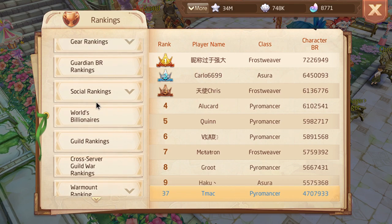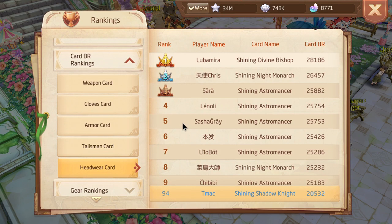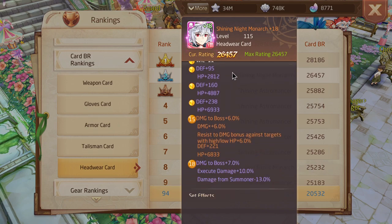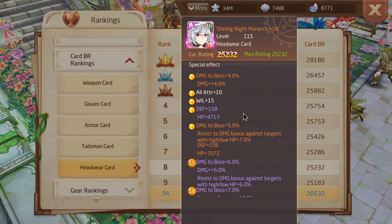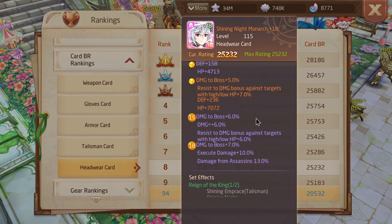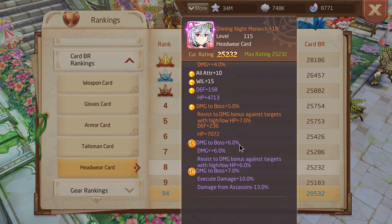Looking at card rankings — headwear cards — starting off at number one we've got Shining Knight Monarch. As of right now this is the strongest card in the game, by far, no comparison. Nothing comes close to this. 22 damage to boss, 10 extra damage, 10 damage X — this card is absolutely broken.